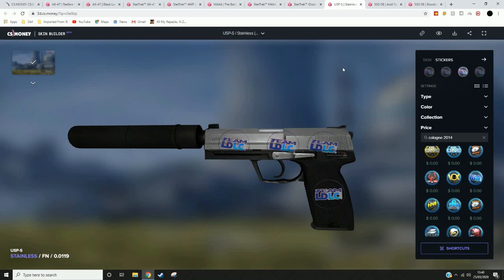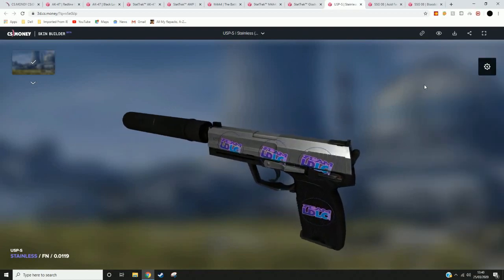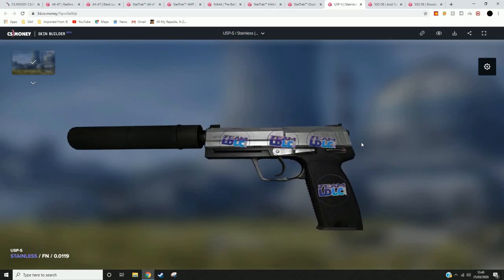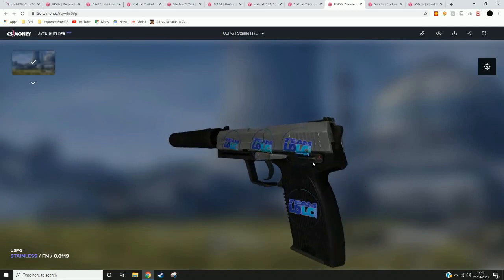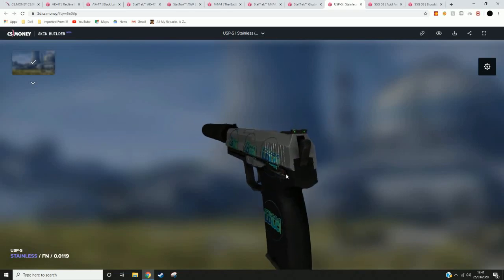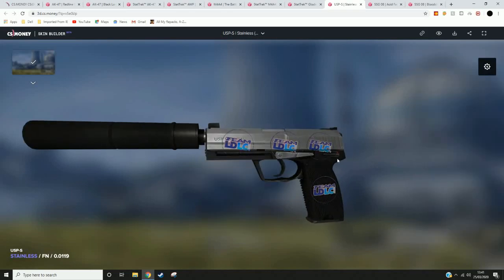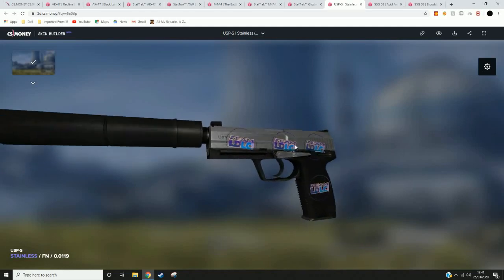The next one is a USP Stainless with some Team LDLC Holos from Cologne 2014 on it. As you can see, it's a very clean looking skin with very clean looking holos on it. With the USP Stainless, it would be better to get a better float and better condition, but Battle-Scarred still works with this sticker combination. It also works if you just leave them unscraped and non-holo, because their 2014 Cologne style just looks mad.